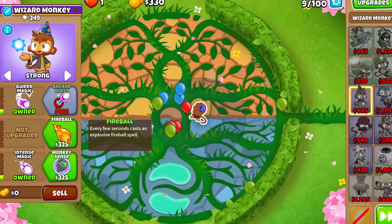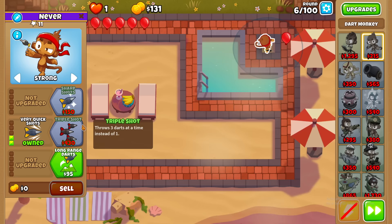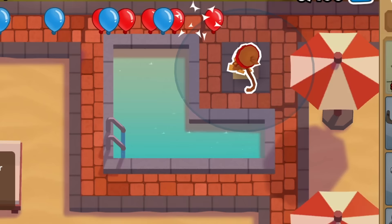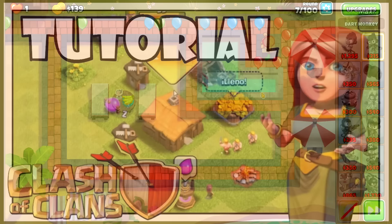Then a Bloon got past on the second round. I'm not giving up on the wizard though. You can see there are 100 rounds, showing this is the hardest difficulty. You can also see this is not a wizard monkey, showing that I'm a liar and you can't trust me. This video could at any moment turn into a Clash of Clans tutorial with no warning.